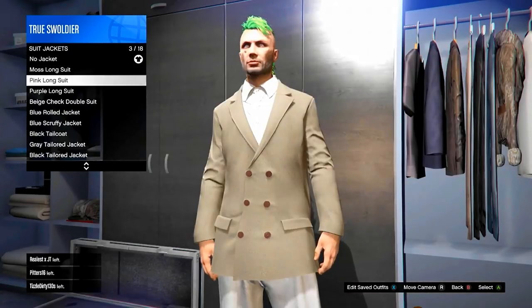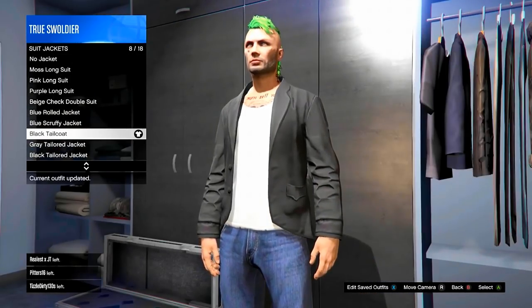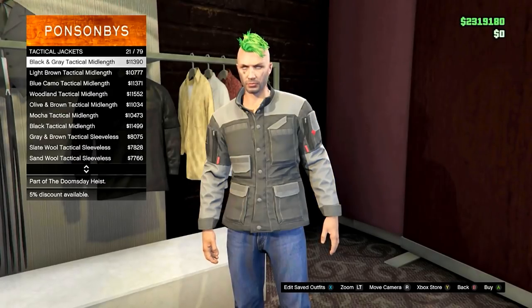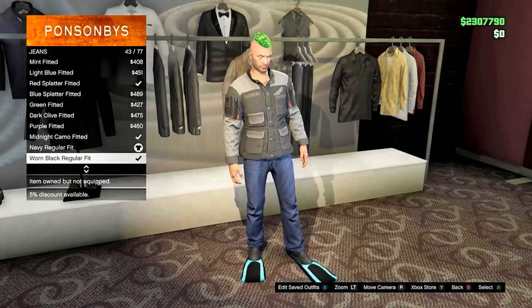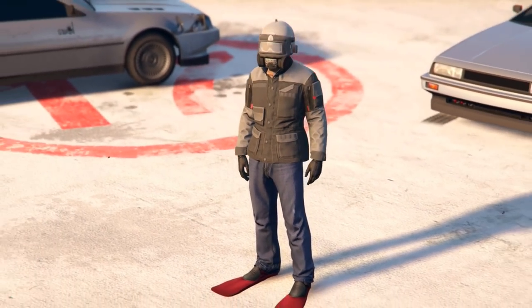Head to your wardrobe and put on the black tailcoat suit jacket and you will now notice that you are wearing the suit jacket, a pair of jeans and your flippers. You can change the top to whatever you want, but sadly you can't change the pants without losing the flippers. Save whatever creation you come up with and you are all done.